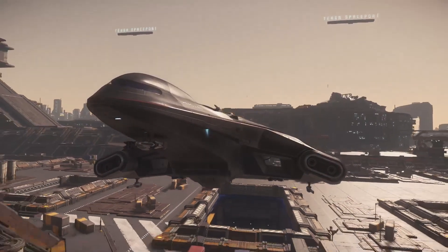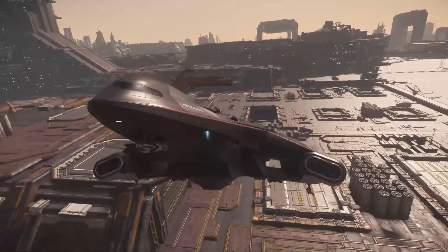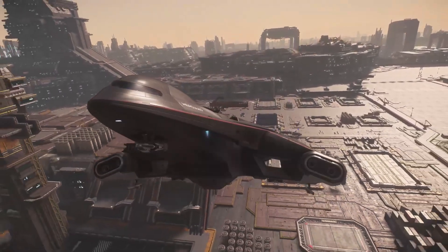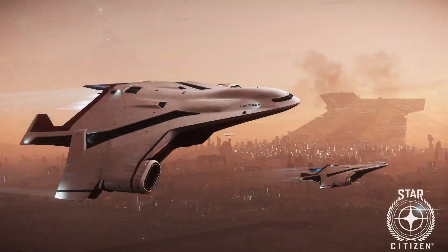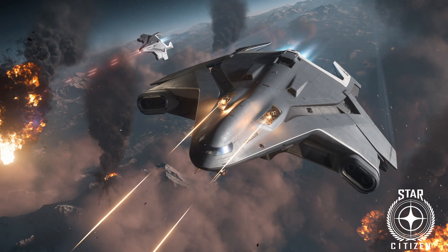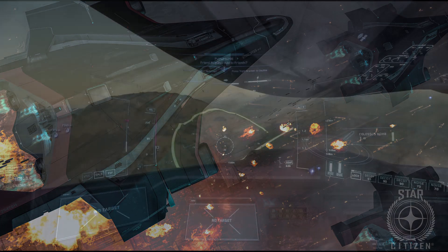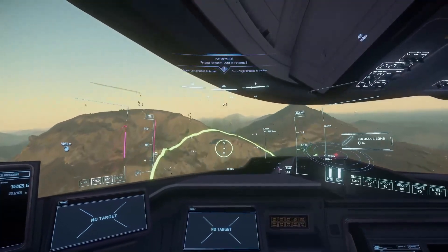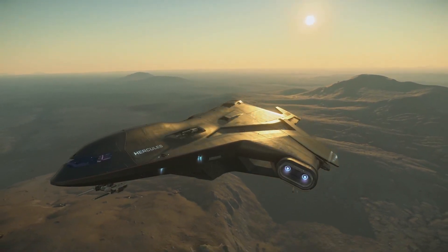The Crusader Hercules A2 is new to the verse and is currently in use in the PTU 3.15, soon going to be moving over to the live universe. This ship is the third in the line of Hercules, which consists of the cargo variant — the C2, the military variant — the M2, and the A2, which is the bomber variant. All three serve a unique role and purpose in the verse, and the A2's role is simply destruction.